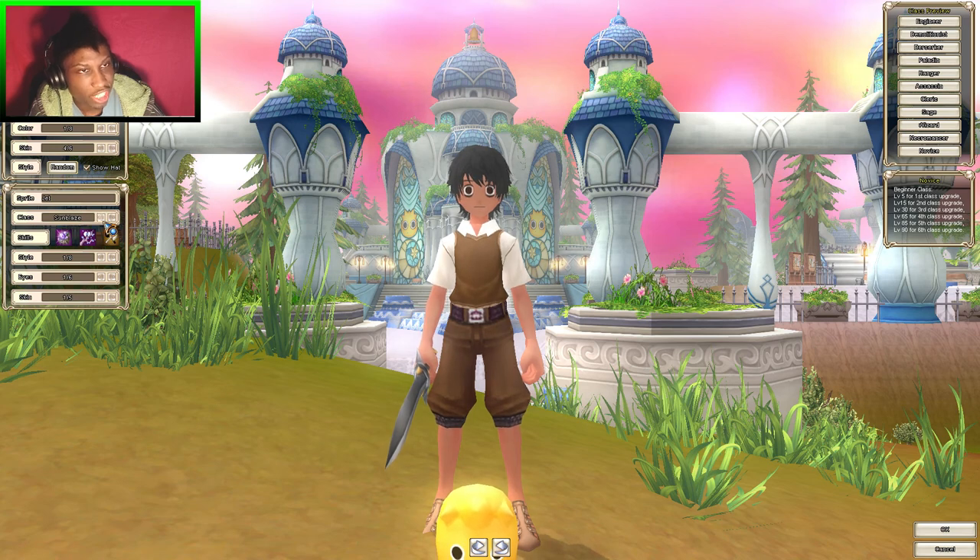Now, you can change to whatever you want your class to be. Like this one — he would start making axes. This one, he would start making hammers, et cetera. But this one just makes anything — just the standard materials and all that. I always go for that one because I can just find another pet and just make it.